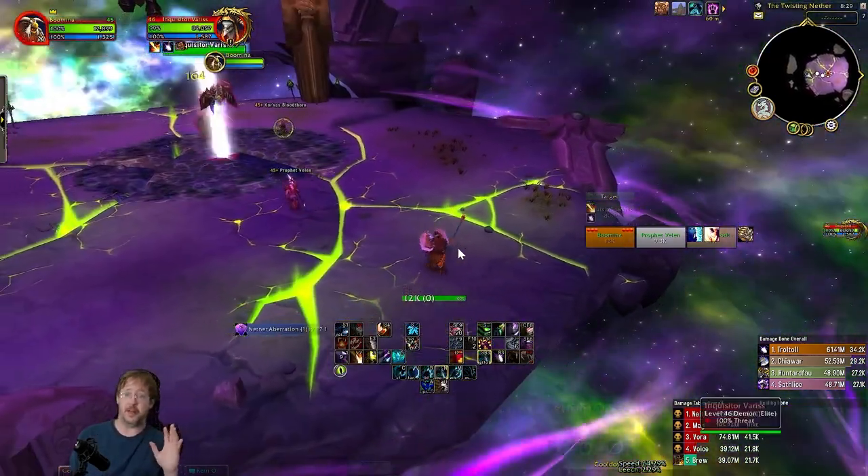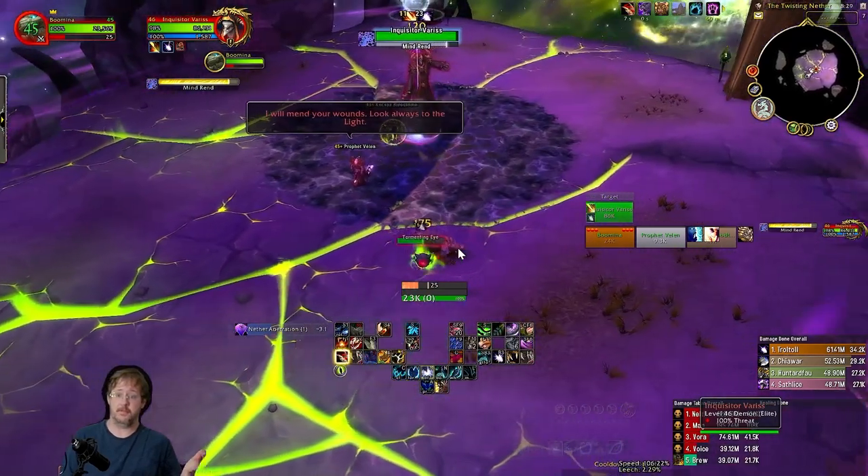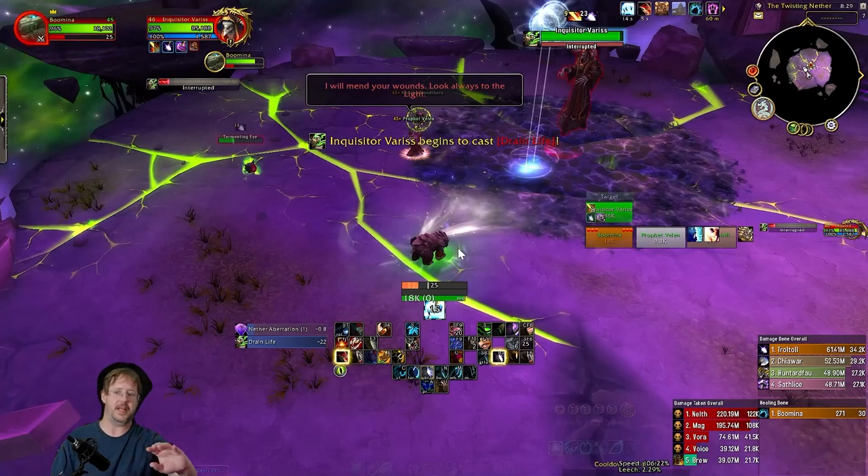We're going to use Typhoon on that first drain life, so we're just kind of waiting for that before I go in. It's going to come up right after this cast — there we are. We've instantly interrupted that. The thing about drain life is it's a shorter cooldown than Typhoon, so you are occasionally waiting for Typhoon to come up as you're smashing it to interrupt drain life.